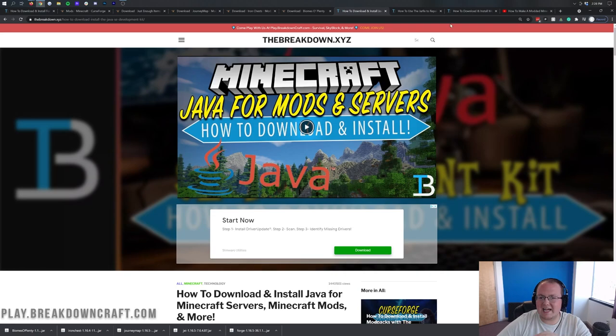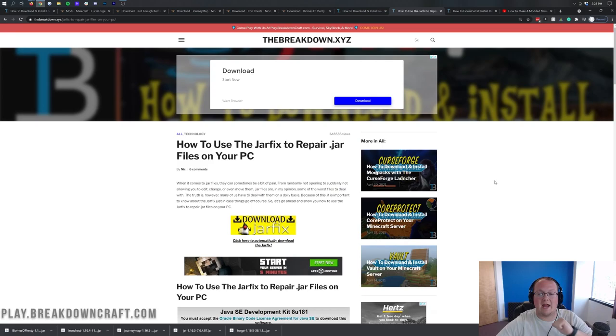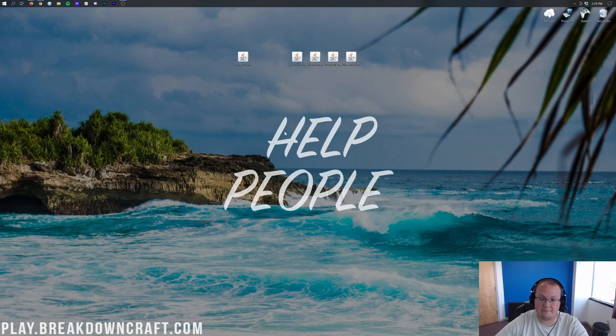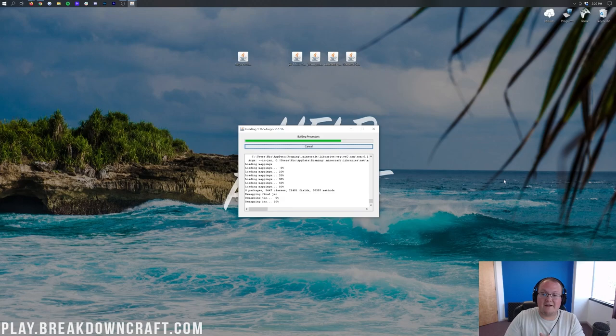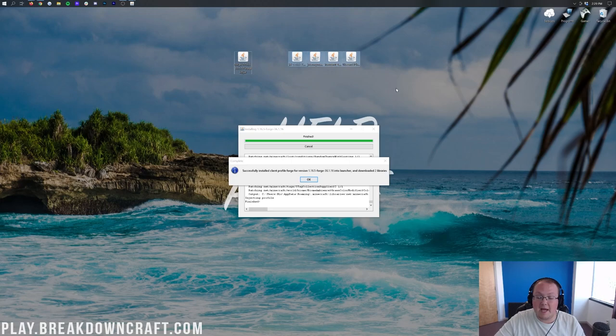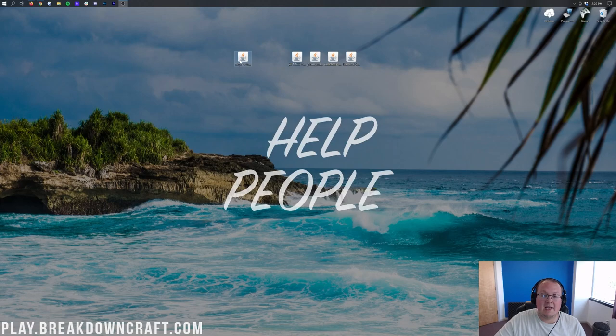Once Java is set up, the Forge mod system installer will open. Just click Install Client and click OK. It's going to download and set up Forge to be able to run your mods. After it's done, you'll see 'Successfully installed Client Profile Forge' — click OK. You can now delete the Forge installer file since we don't need it anymore.